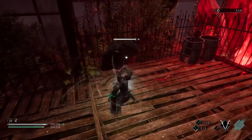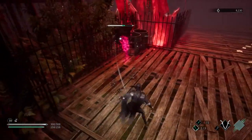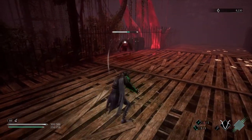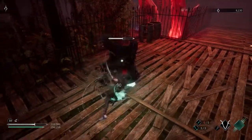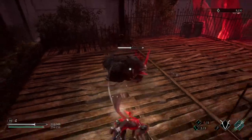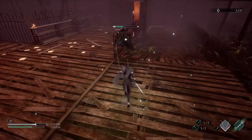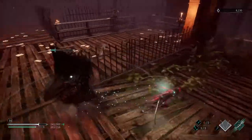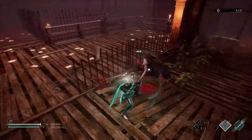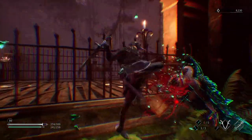If you opt for a Bloodborne dodge-style approach you gain a lot of mobility, which you can leverage to punish attacks that you normally wouldn't be able to. Although you're moving around a lot more, the momentum does tend to slow down, as enemies in this game regen health if they're not being hit. If you're not parrying or attacking, that gives them the opportunity to actually regain their health. This means for the Bloodborne-based playstyle you really need to understand your tools and take advantage of every window that the boss or enemy gives you.